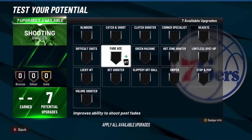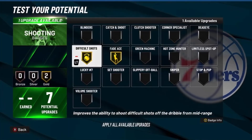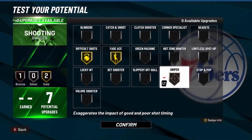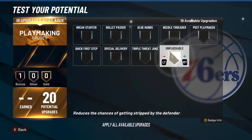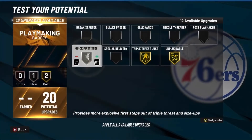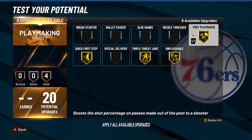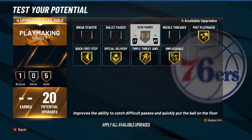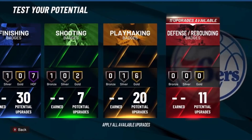Now the shooting badges — you want to go Fade Ace, and then Difficult Shots, which helps out with your post fades. We're also going to go Sniper because that helps with hitting whites. For playmaking, you want to go Unpluckable, Triple Threat Juke, Quick First Step, Post Playmaker, Special Delivery, Glue Hands, and Needle Threader.